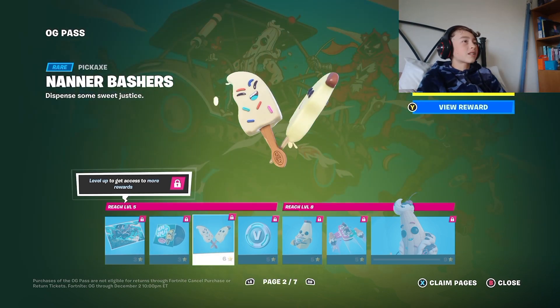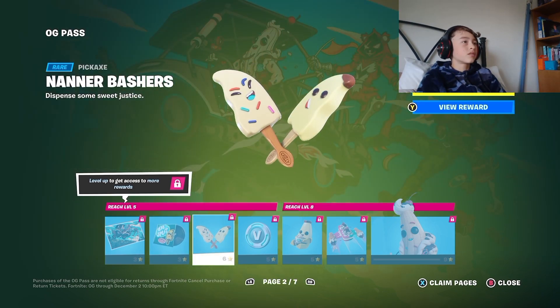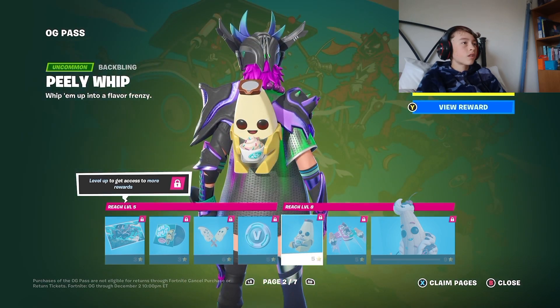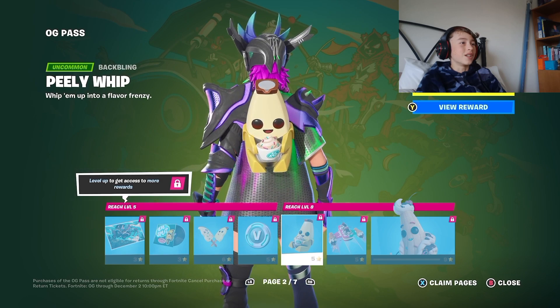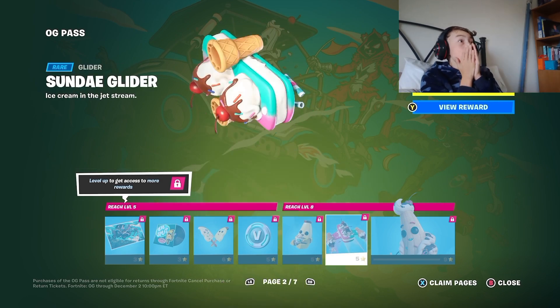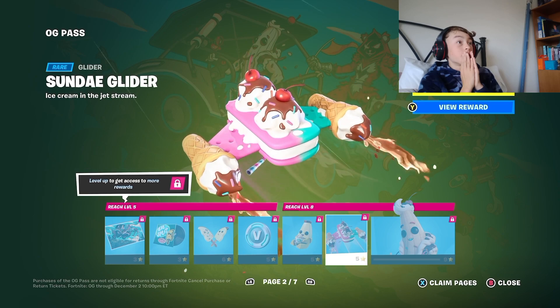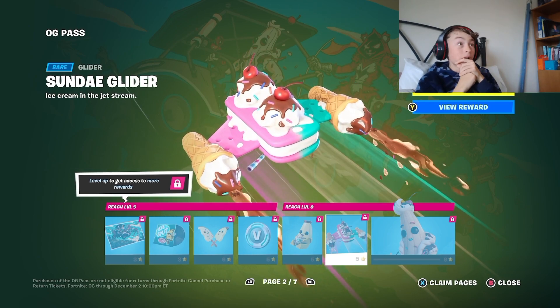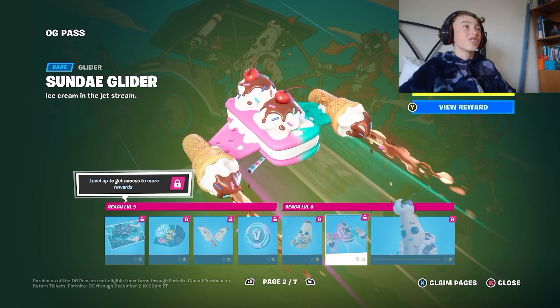We got the pickaxe, the Nana Bashers, alright. V-bucks, Peely Whip — oh look at them! A Missoula ice cream cone. Oh, I've always wanted that glider — the Sunday. I've always wanted that glider from the item shop. I know they've done a reboot — oh that is so good.